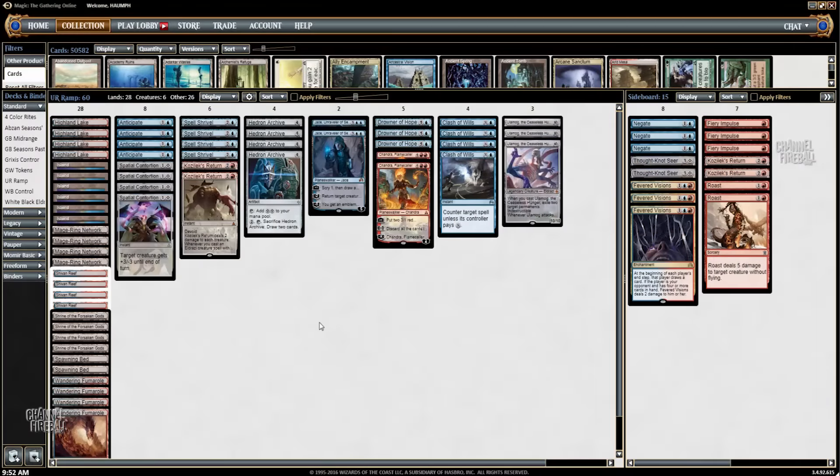Hello everybody, Paul Chian here. This week we are going to be going back to Standard. I've been posting a few Legacy videos, but I'm not going to be playing Legacy for a while after Grand Prix Columbus. I want to shift gears and try something kind of sweet — a blue-red control deck, a blue-red ramp deck, which tries to go over the top and kill people with Ulamog.